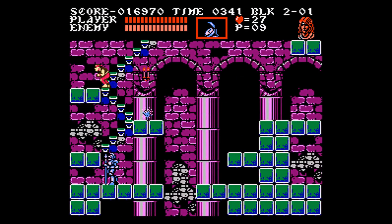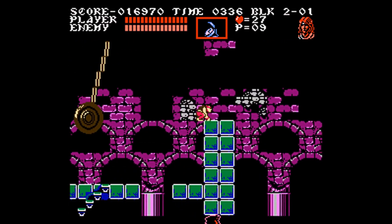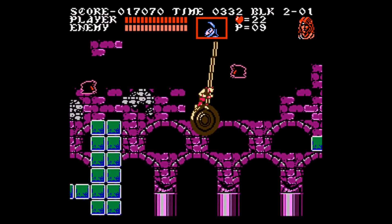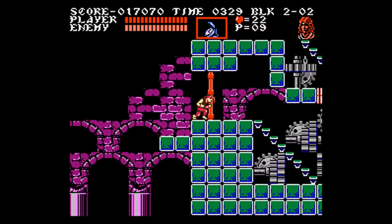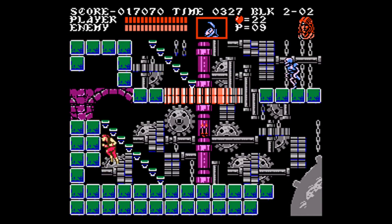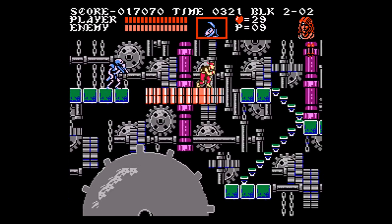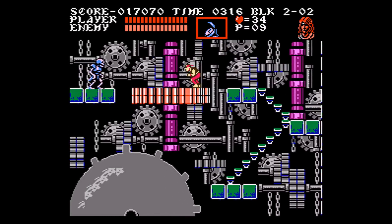My strategy for getting through the clock tower is to stopwatch-spam through all the skull sections, which is why you see Grant with the stopwatch and why I'm farming hearts. I'm using Grant instead of Trevor because Grant is faster, meaning he gets through these rooms spending fewer hearts and can dodge enemies Trevor might not be able to get away from.